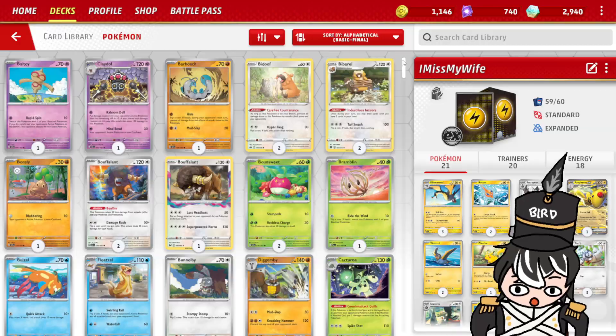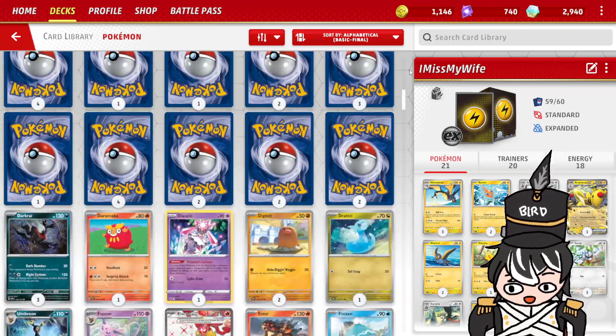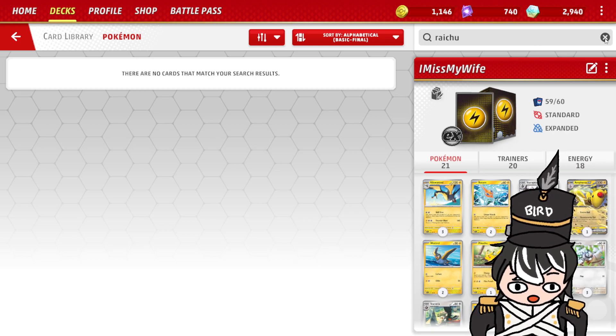From here, what it should automatically show at the start is basically all the Pokémon cards that you currently own. Let's say I want Raichu — I do not own Raichu, so I don't have Raichu in my current selection of cards.